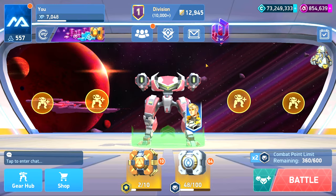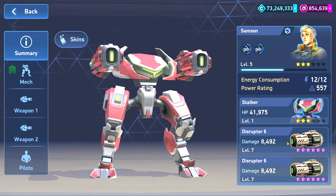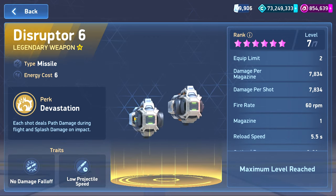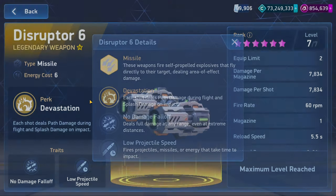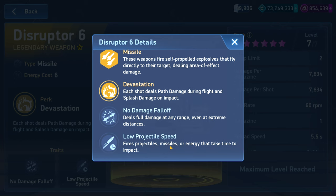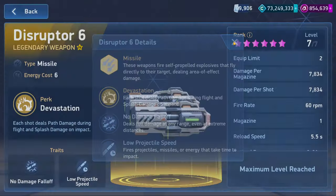We're on the test server looking at the new weapon on the Stalker - the Disruptor 6. This is a new legendary missile weapon, but it's not really a missile it shoots out - it's more of a green orb. It's designed around devastating splash-type damage as well as path damage. It has no damage fall-off and low projectile speed.